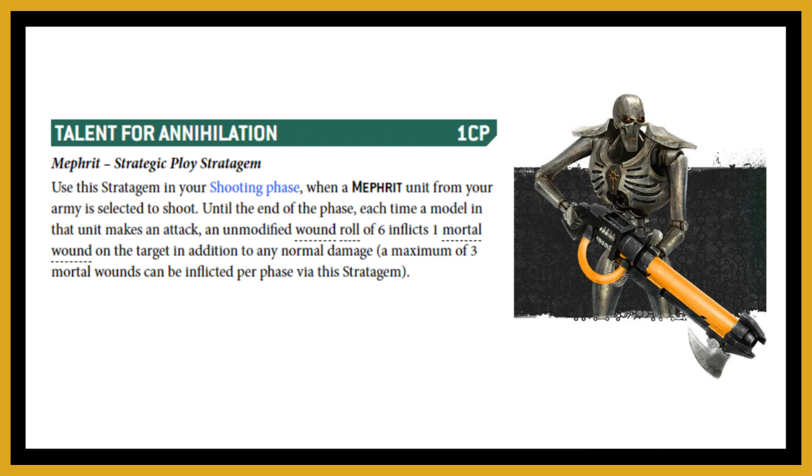The stratagem is Talent for Annihilation — pretty good at one command point. In the shooting phase, select a unit: until the end of that phase, each time the unit makes an attack, an unmodified wound roll of a six inflicts a mortal wound on top of the damage. It's capped at three mortal wounds per phase. Combined with the command protocol, rolling a six to wound also improves the AP by one, making sixes very powerful in the Mephrit dynasty.